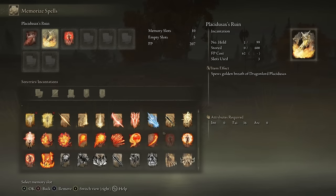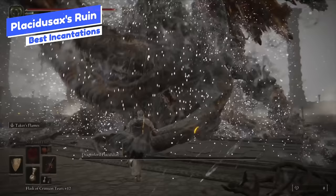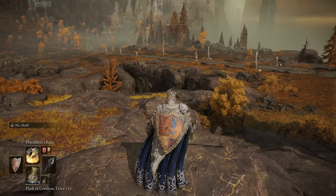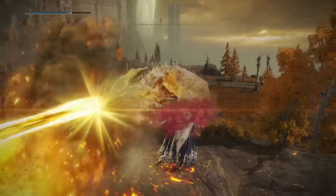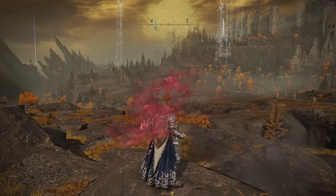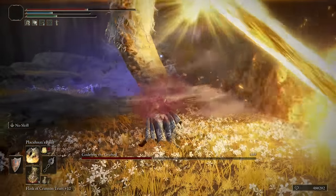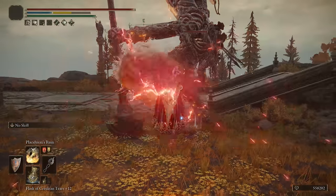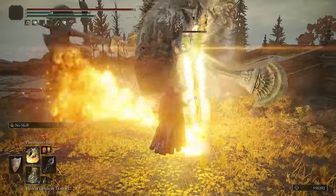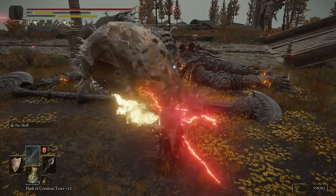Next is Placidusax's Ruin. This incantation comes from Dragon Lord Placidusax, and essentially it is another dragon incantation that does a giant beam of lightning and fire damage in front of you. And even though it kind of doesn't seem like you can aim it, it is actually possible to control where that beam goes — it's very hard to do so, but you can really control where that wave goes. This does heaps of damage and also has a really high amount of stagger, which is very surprising — you can stagger enemies and break their stance very quickly.